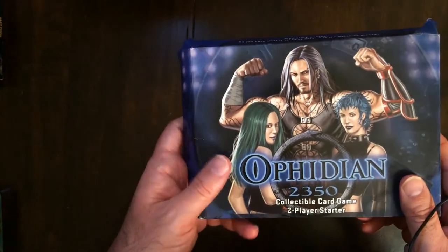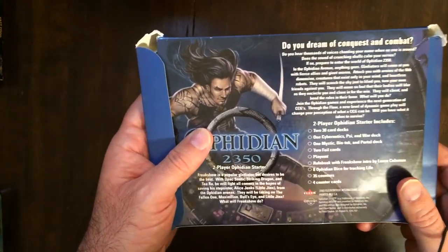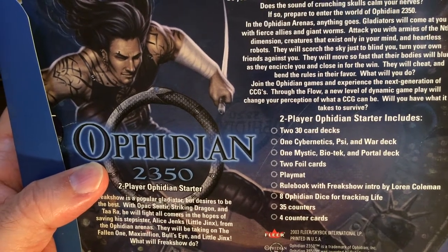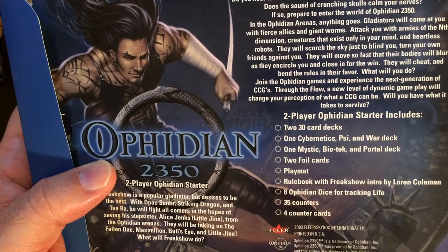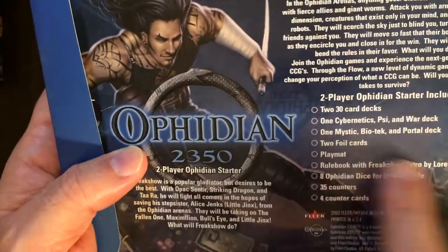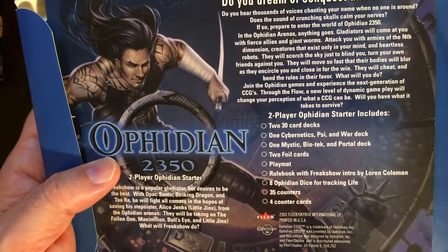Here we have Ophidian 2350, collectible card game, two player starter set. We've got some art on the box. Two 30-card decks — one Cybernetic Psy and War Deck, one Mystic Biotech and Portal Deck. Two foil cards, a rulebook, one Freak Show intro by Lauren Coleman, Ophidian dice for tracking life, 35 counters and 4 counter cards. All that counter stuff is kind of a turn-off for me personally in a card game — I like them more self-contained. But at least they give you everything, so let's open it up.